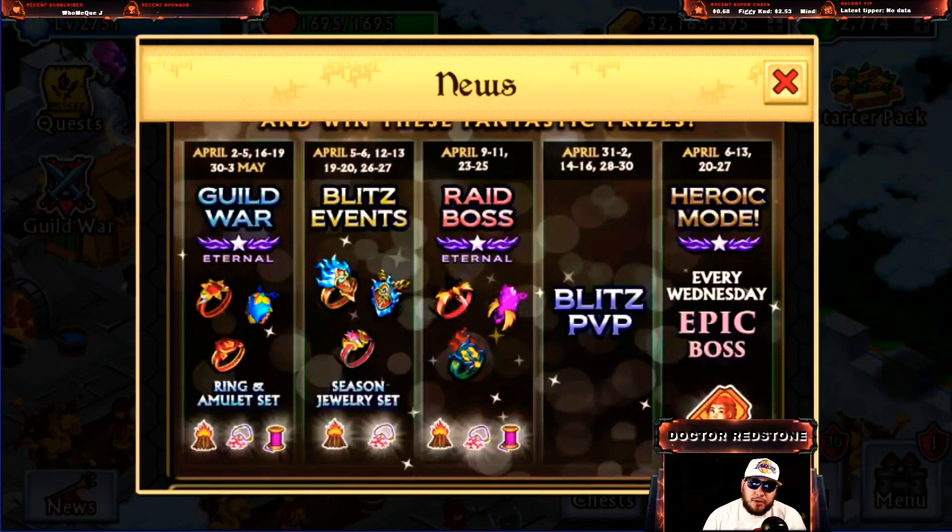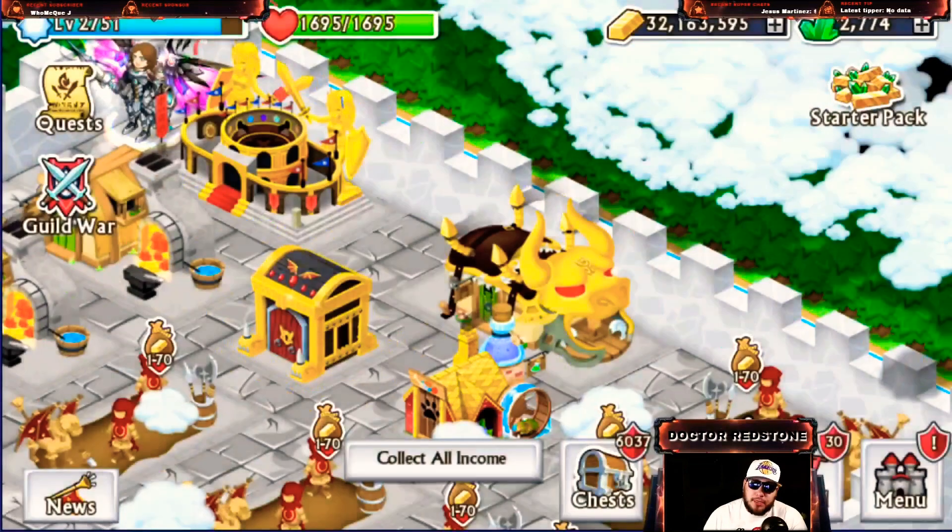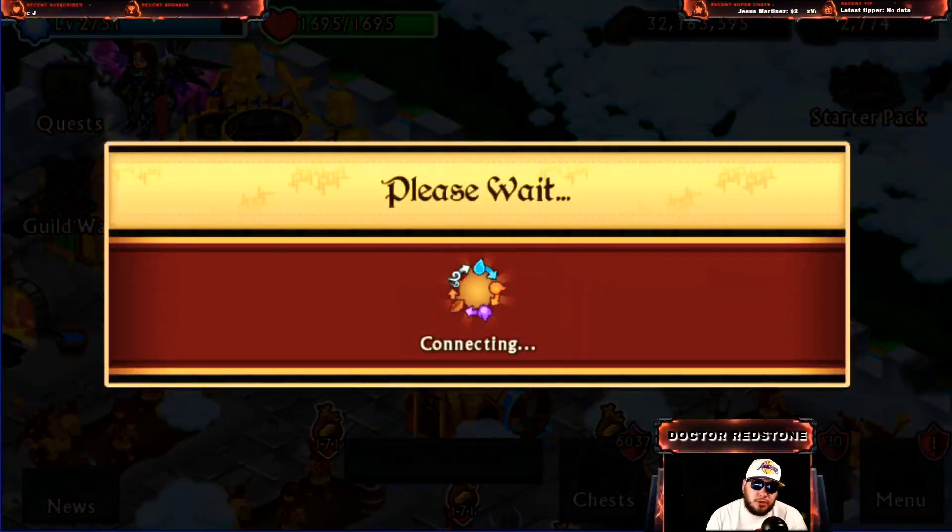Jumping back over to our schedule, we have our guild war, our blitz events, our raid boss, and also heroic mode — these are the ones we want to focus on mainly. We do have two guild wars throughout the month, one coming up this weekend. As soon as raid boss is over we have blitz war, and as soon as guild war is over we have blitz raid. Those are all the different places we're going to grab those materials.